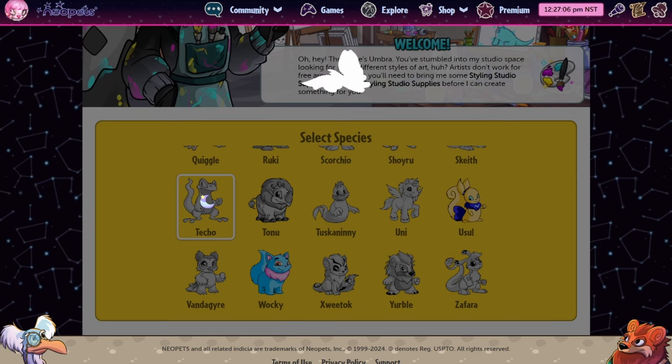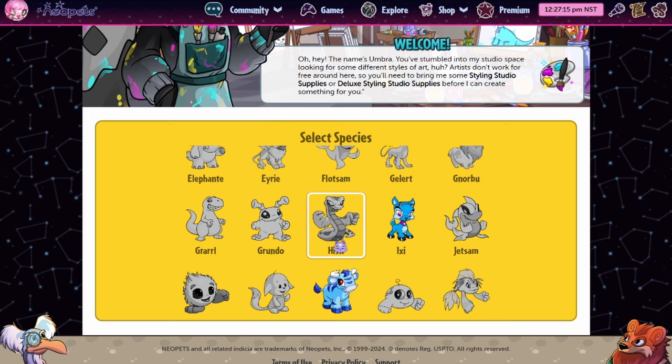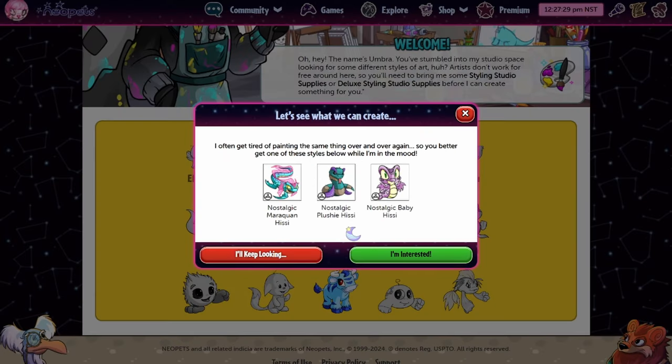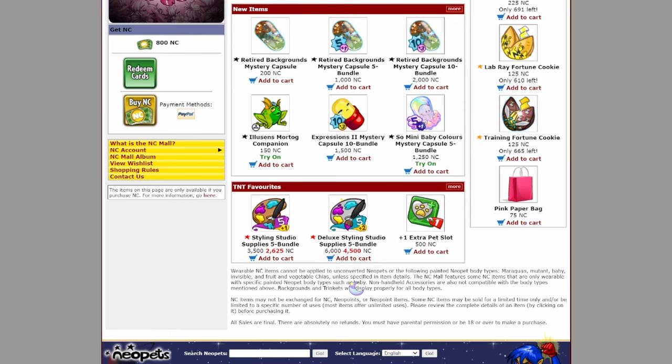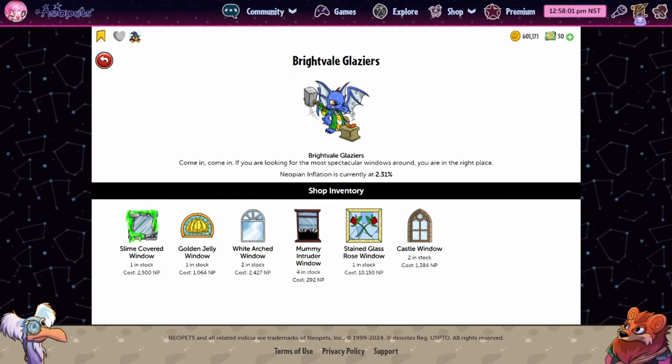The entire NCUC trading market is very odd so I'm interested — let me know if you think the older ones are going to deflate or go up in value. If you have plans to get one of these NCUCs, I'd suggest buying your Styling Studio supplies right away because the sale that says it's going on until 2029 is still happening. I assume they're going to take that down soon since it wasn't supposed to last this long.